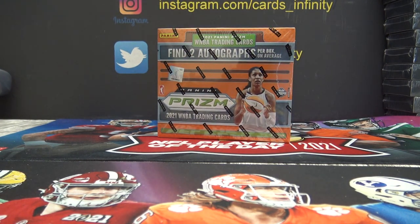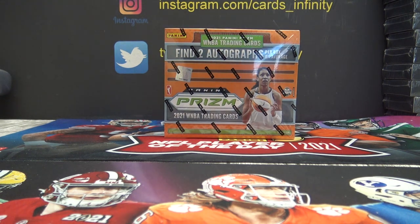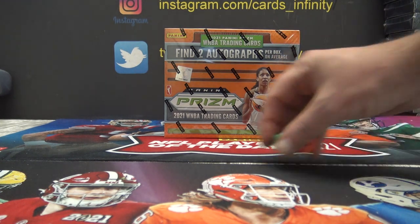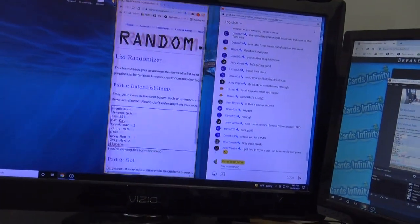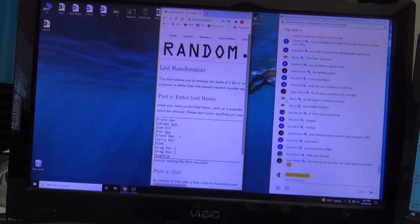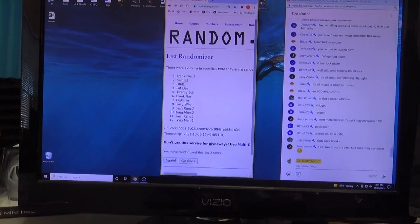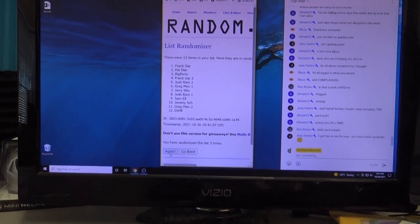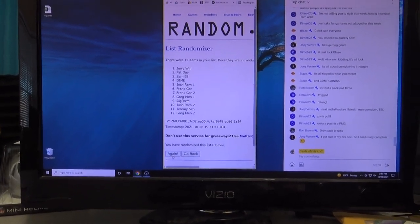It can be a parallel of the same base set card number — that counts. Numbers on inserts, autographs, and serial numbers don't mean anything. You're just looking for base set card numbers. But like I said, it can be a parallel and we'll still go by the base set card number for high-low.